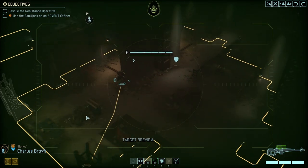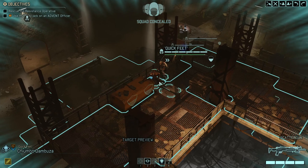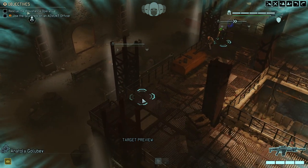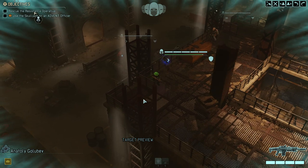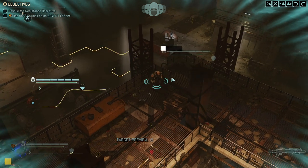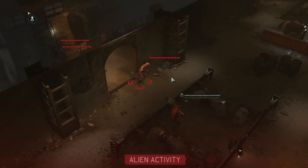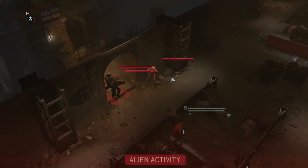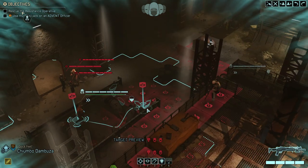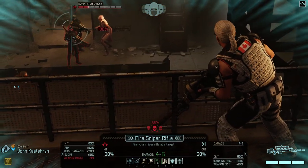They could theoretically move down here and I don't want to be spotted, so let's move over here — I don't want to lose concealment yet. There's nice high ground here and Zerkim can move into full cover as well. We have an Advent officer... actually, no we do not.